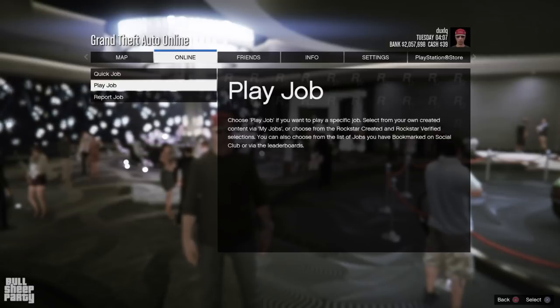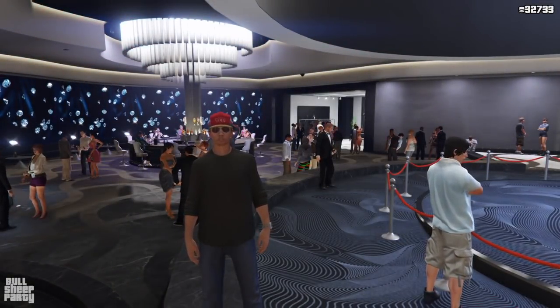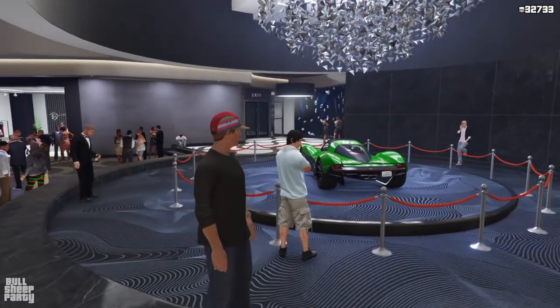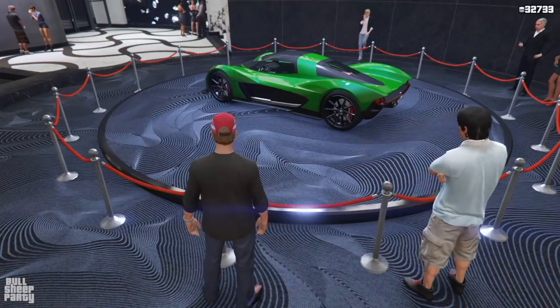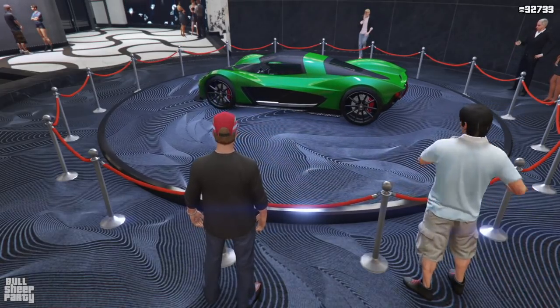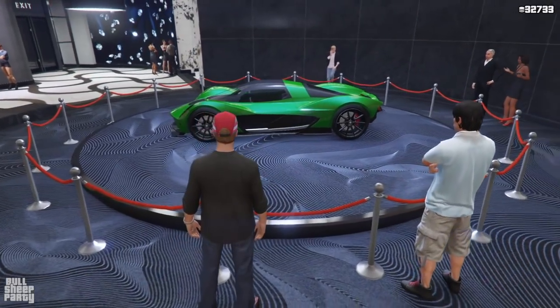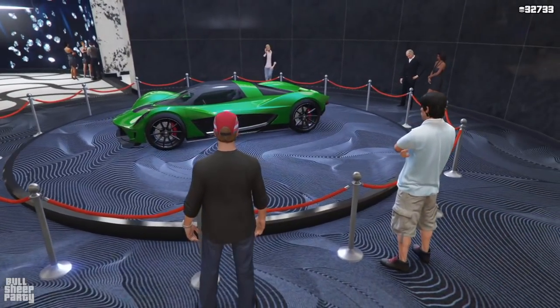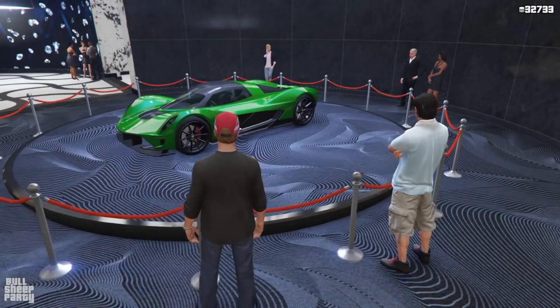And of course we have two new time trials this week: the Elysian Island and the RC Bandino time trial, which is the construction site too. And now let's take a moment and look at the new podium vehicle, which is the Wagner. To be honest, I haven't been this excited about the podium vehicle since we got the Deluxo a couple of months ago. This is one of those cars that I always wanted to buy but never really could afford.